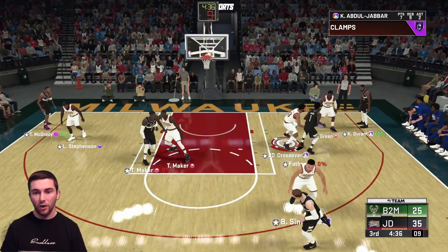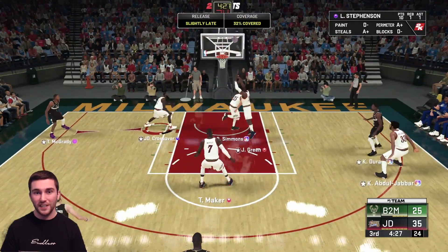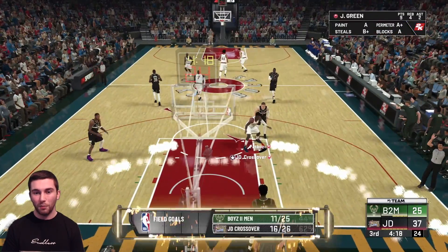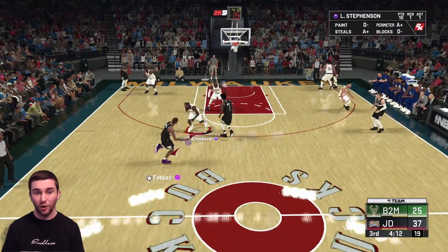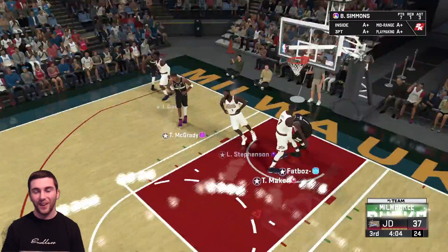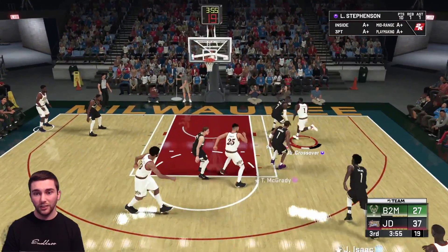We've got Thon Maker on Thon Maker - a very nice matchup. Let's get up on him because he does have range extender. Kareem on Jonathan Isaac - absolutely fine by me. Jonathan Isaac is very quick, but Kareem takes the three, pretty contested, and he bricks it - awesome stuff. We go inside to Jeff Green - hall of fame contact finisher popping up right there. We are shooting 62% in this game against the zone, which as you guys know I don't usually play well against.